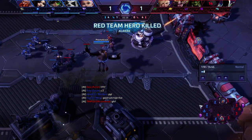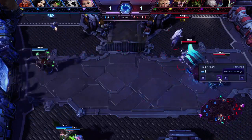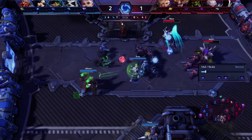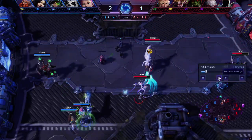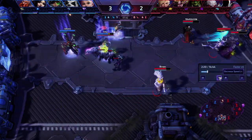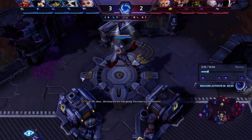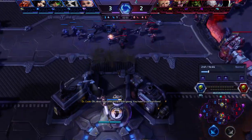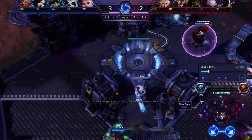Alarak dies early, we get an easy XP lead, and Falstad can just fly bot to help us out. As you can see here, they're not really able to push too much, especially with the Medic and Zarya. They try to push in but nothing's ever going to happen. Falstad comes back to our lane. When the beacons spawn, we obviously want to cap them as soon as possible. Chen is pretty good at holding top. Alarak can't really push him off, though Alarak does do pretty well versus Chen later on.